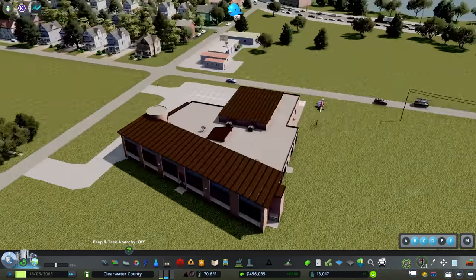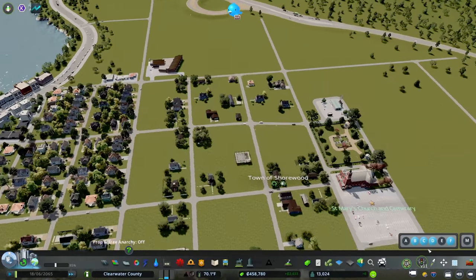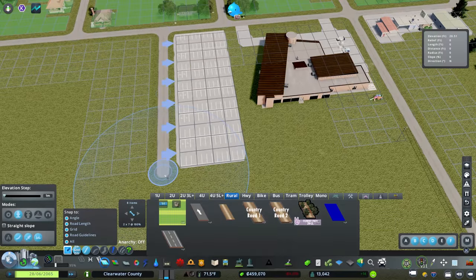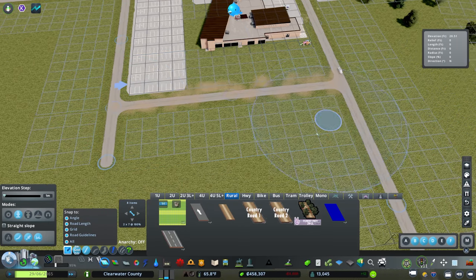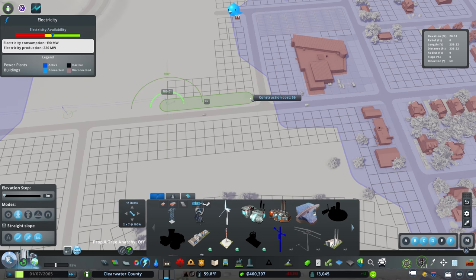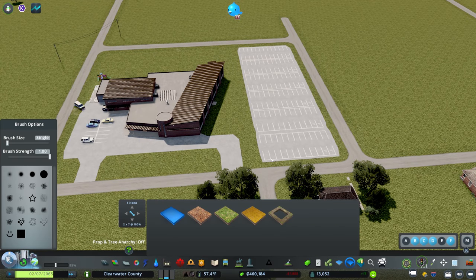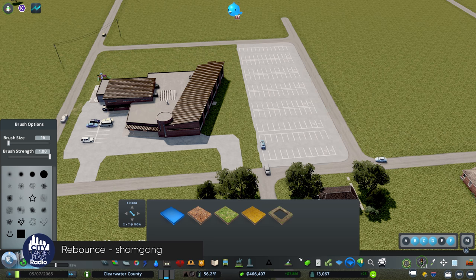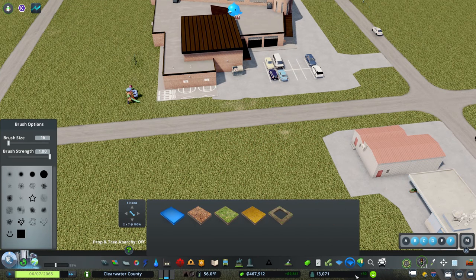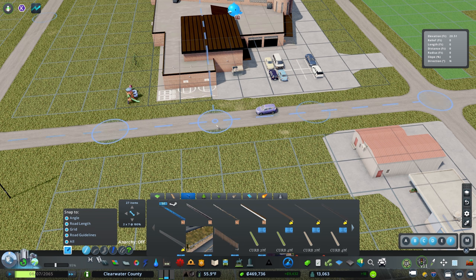This is a much more contemporary looking school — might be the one we used in Belmont, which is fine. Again we need parking. We'll extend this road down a bit, have it turn back around, which will likely disconnect the power to this area so we'll fix that right away. Using the surface painter to clean up this mess — not bad. Then I want to add some fencing. This is an elementary school, so you'd expect a degree of privacy, safety, and security for the children.